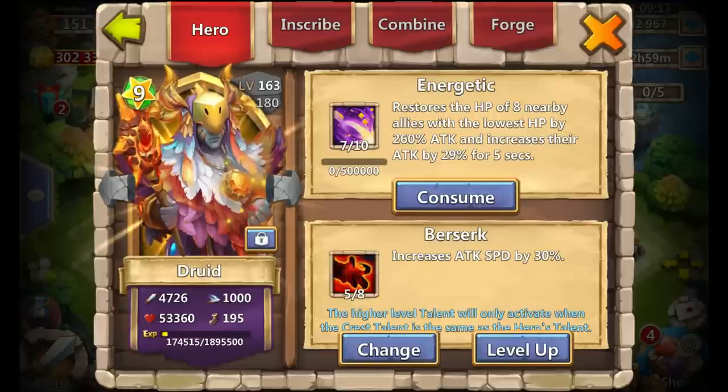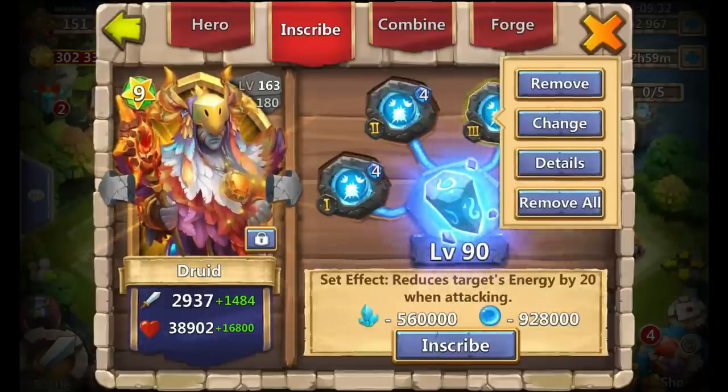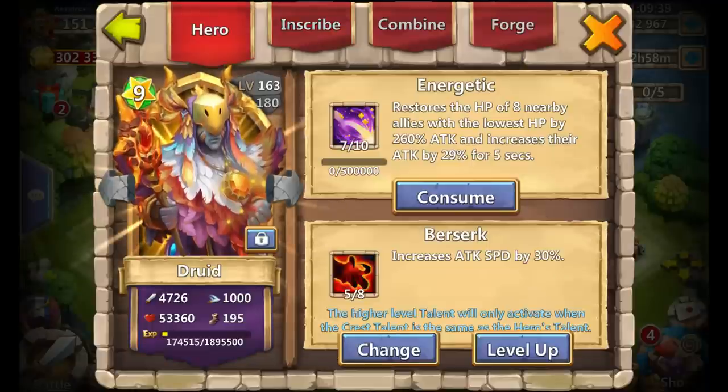My Druid is unfortunately pretty much retired at this point because of Gullum. He's 7 of 10 Energetic, 5 of 8 Berserk, with level 4 Scatter and level 90 inscription. The level 4 Scatter is something I just threw on him, but it can be beneficial if I use Druid in something else for sure.